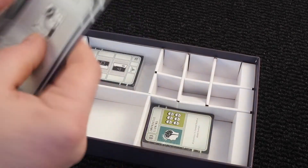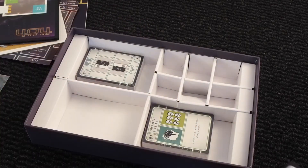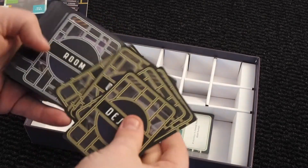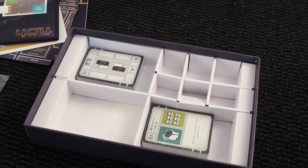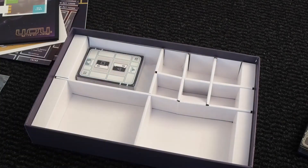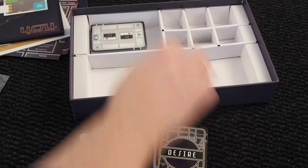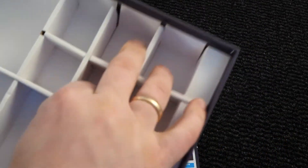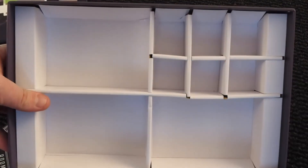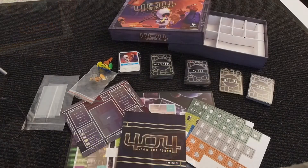I don't know what these cards do, but I can see there are different backs here, so they are probably different decks. There are some desire cards, room cards, and event cards. We can see that the insert here is quite functional, with the spaces.